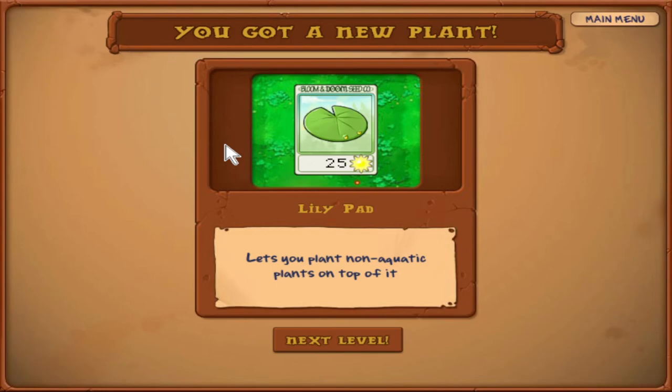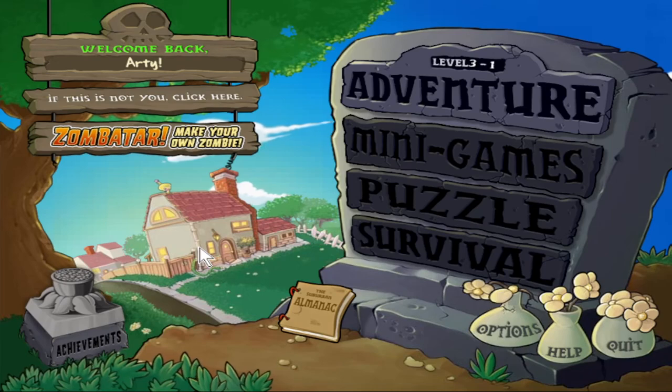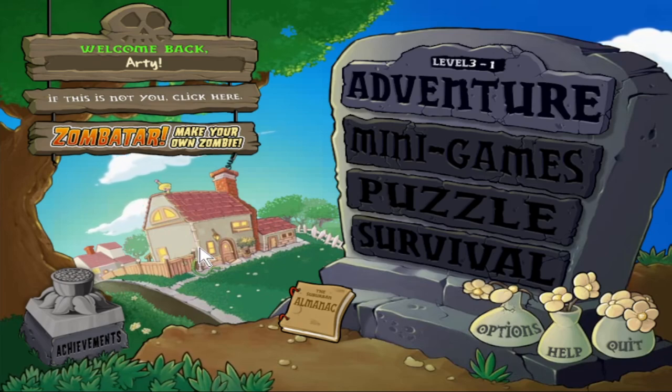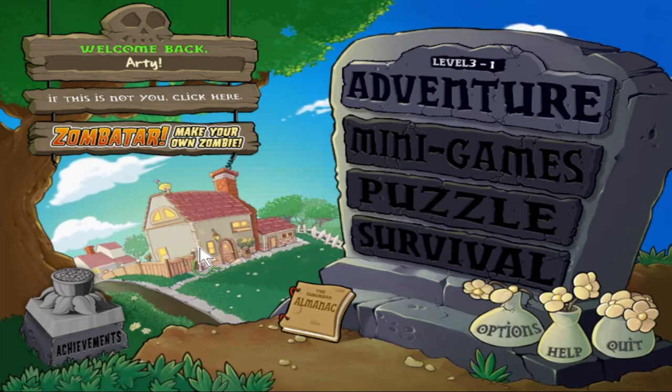We got a new plant! The Lily Pad costs 25 sun — it lets you plant non-aquatic plants on top of it. Well, that's a little sneak peek at what the next world might entail. We might be going to a water world, but unlike most water worlds, the next world is actually quite fun — so look forward to that next time. Thank you so much for watching, everybody. I'm Color 40 — that has been Nighttime in the Front Yard. Next episode it'll be daytime again, and we're going to a new place, maybe somewhere with water where we can make use of Lily Pads. However, there's going to be something that throws a bit of a wrench into our plans. You've probably been watching and thinking, wow, this just seems broken — why would you use anything else? Well, you're about to find out why. Thank you all so much for watching, and I hope you tune in for the next episode. It's going to be a lot of fun. Have a great day, and God bless.